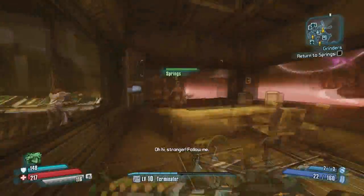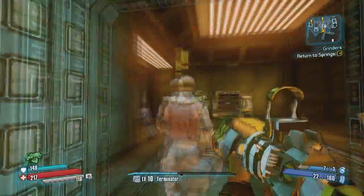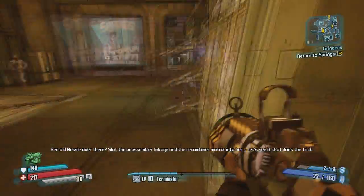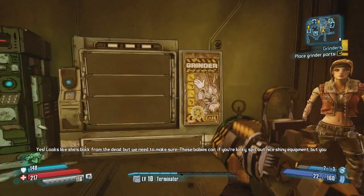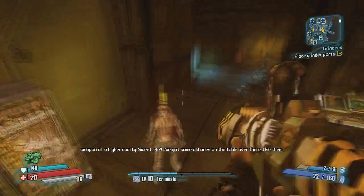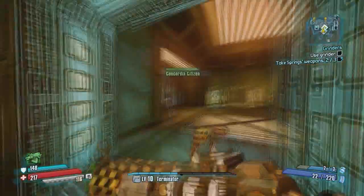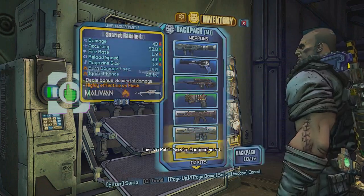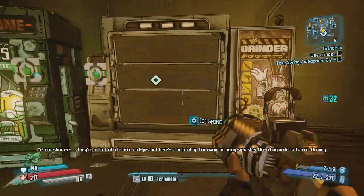So you head back to Concordia using a fast travel location. I'm only ranked 10 here so there's not that many locations going on. I wanted to get this done as early as possible to make the rest of the game a bit easier. As you can see here I throw in the components and I start creating a recipe by picking the three white weapons up off the table around the back that she lets you keep. And I get a green weapon coming out.